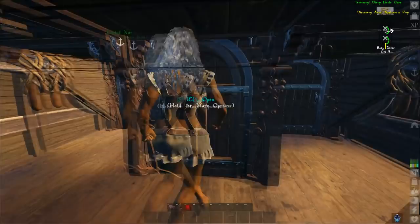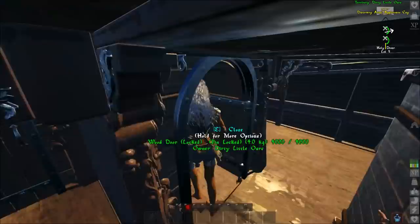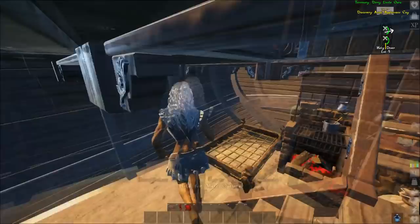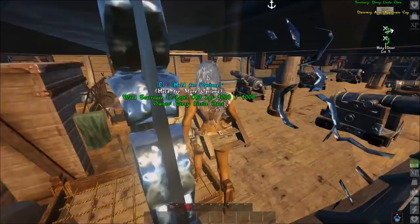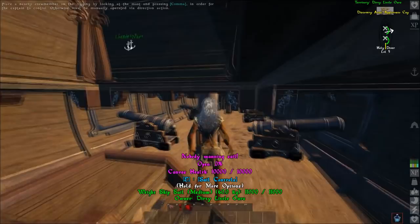When you go down here, you have a bed, a grill, storage, preservation bags, and ammo for the cannons. The reason we call it a battle schooner is because there's two cannons up top in the front, two cannons up top in the rear, and you have six cannons down here, three on each side.